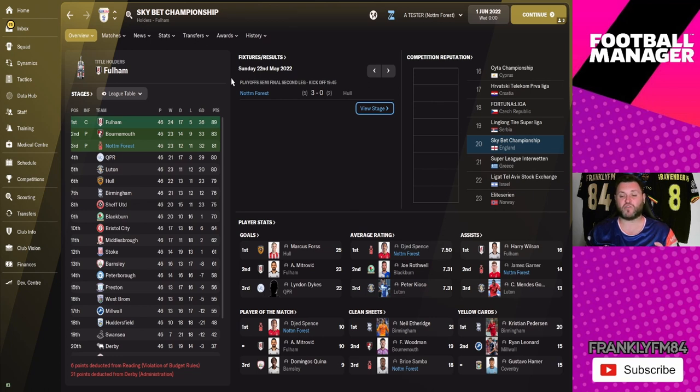No players on the top goal scorers list. Jed Spence comes out as one of the best players in the division with a 7.5 average rating. James Garner got 14 assists, Jed Spence had 10 player-of-the-match awards, and Bryce Samba had 18 clean-sheet awards. Luckily for them, nobody on the yellow cards list.